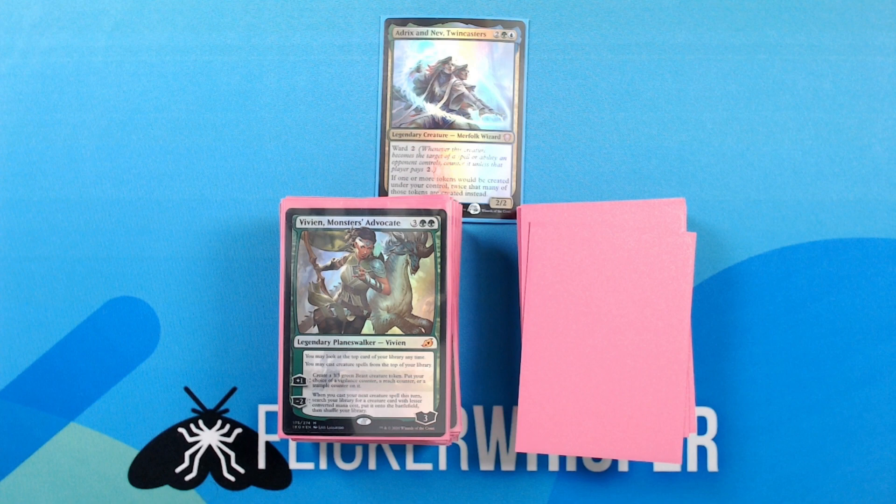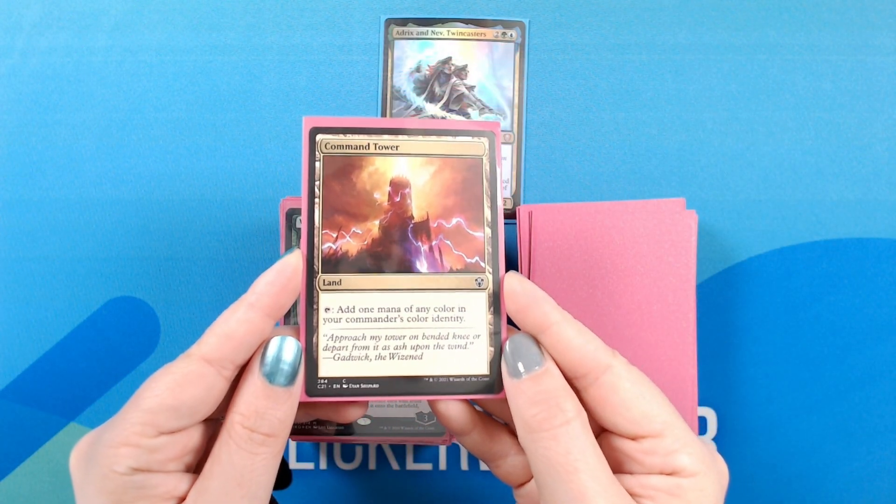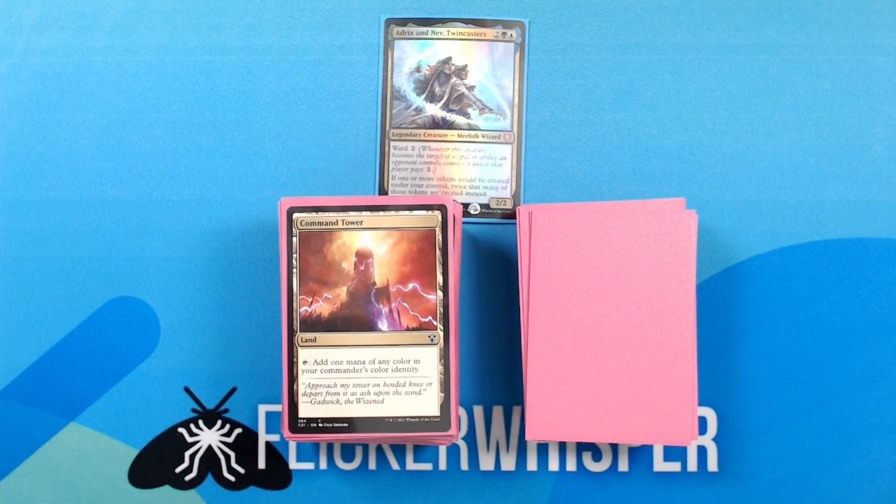Next up we have lands. As I mentioned at the top of the video, I don't think I've made any changes to the lands away from the precon decklist, so I know there is some tuning up that needs to happen here. I definitely need to make sure the lands support the distribution of green and blue in the deck. I also want to add in a Breeding Pool, maybe a Tangled Islet, maybe even a Misty Rainforest since we have a little bit of landfall going on in here, maybe an Alchemist's Refuge would be nice, and probably a couple other things. But I'll just go through what we have here.